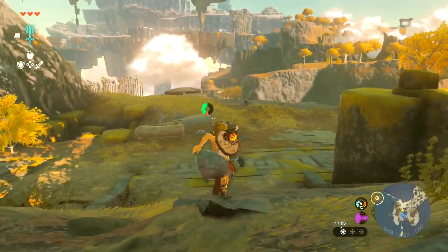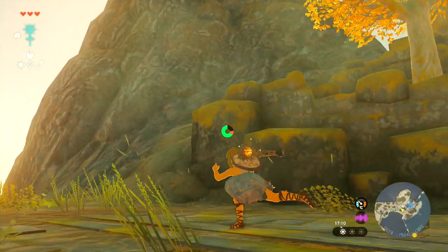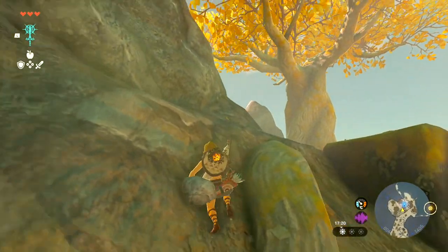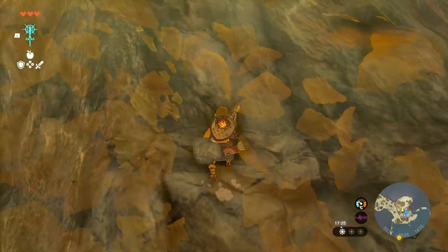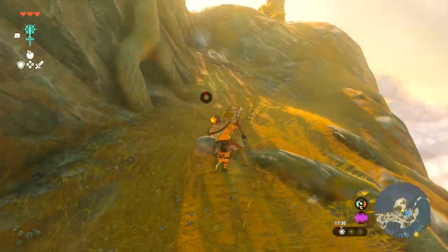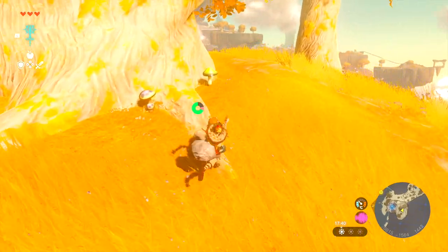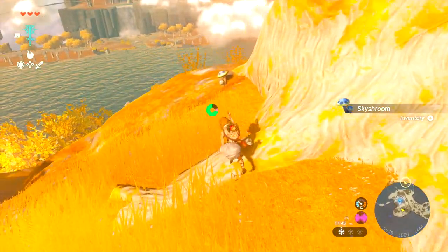Let's make our way down. Right now I'm just scavenging and trying to look for anything I can find, whether it's weapons, food, or new discoveries. I'm going to try and climb this small cliff and see what's up here. I'm still naked - I need a piece of shirt. Stamela shroom - okay, we've seen those in the last Zelda.